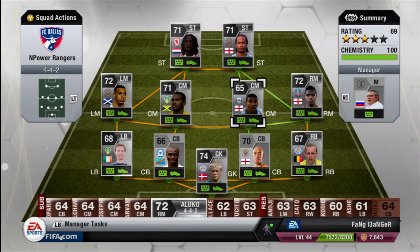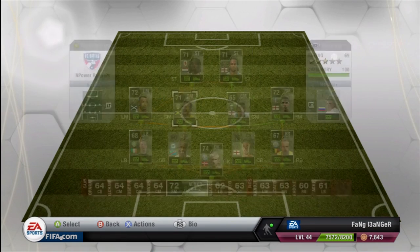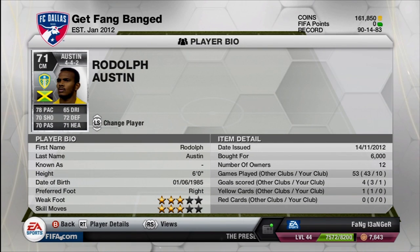In the right side center mid position we've got Oscar Goburn. I had him back in FIFA 12 on my British team — I think it was a bronze card then, so he's moved up to a silver card at 90 pace. Simply amazing. We've also got Austin in the left side center mid position.